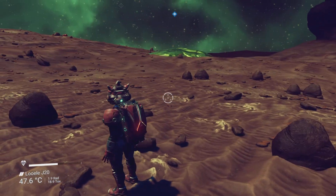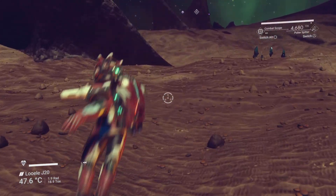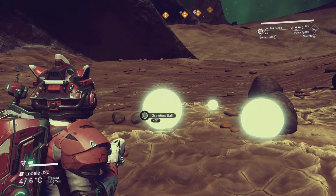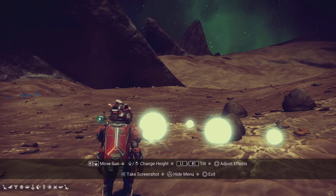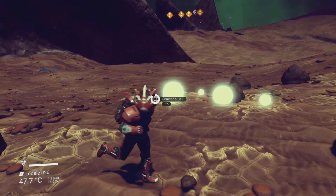The shards of glass you can pop and create sentinel modules that you can sell or install. We're going to upset the sentinels by picking up gravitino balls. This is an extreme sentinel world — if you want to come here it's in Euclid, and there's your portal code on the screen.